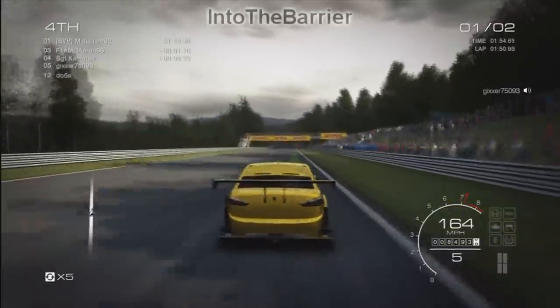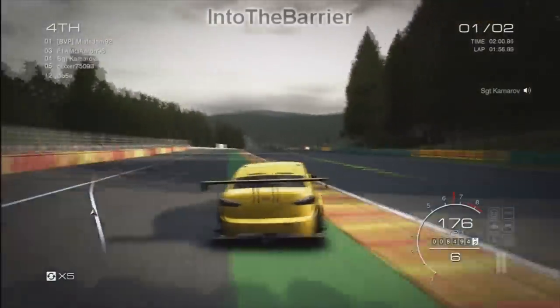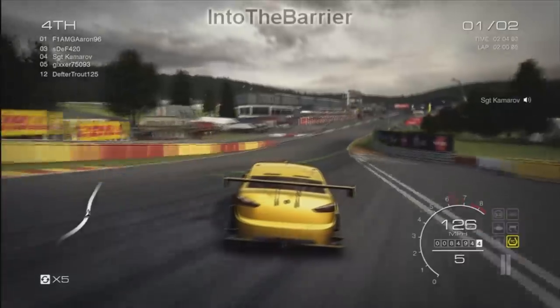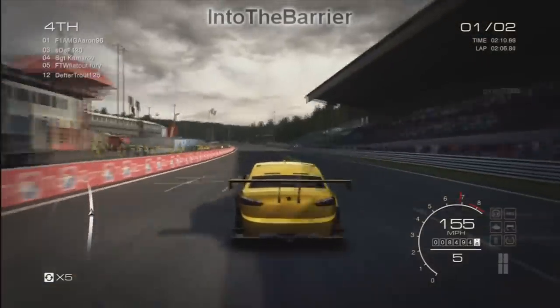Oh God, Eau Rouge backwards is the next corner up. Not entirely sure how I'm going to manage to do this. I've got a bit of a fish tail — I've got a horrendous fish tail. I've lost complete control. This is going to be an awful collision. I've power slided through it and somehow kept it out of the barriers. That's a fantastic way to do Eau Rouge backwards.